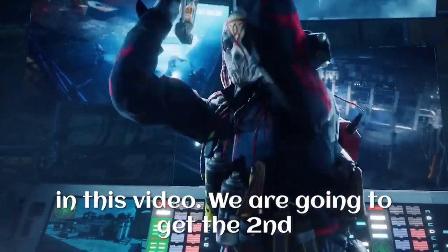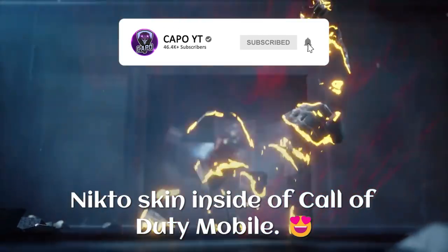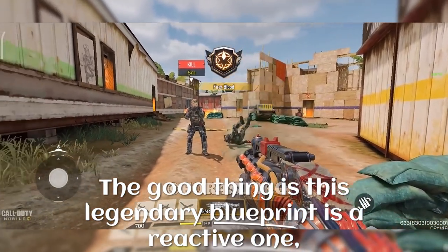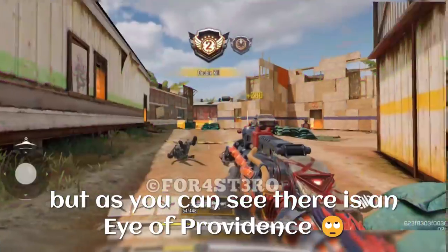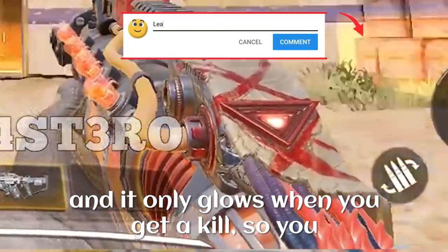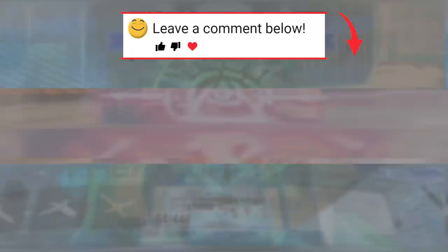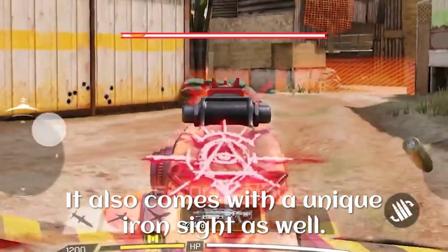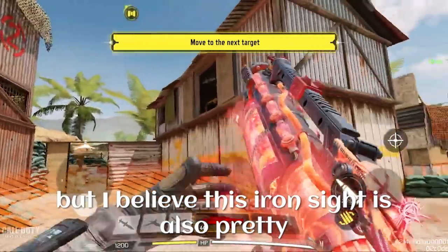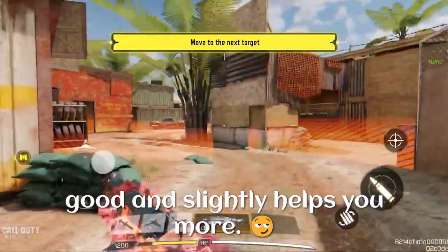We are going to get the second legendary PP19 Bison skin as well as the seventh Nikto skin inside of Call of Duty Mobile. The good thing is this legendary blueprint is a reactive one, but there is an eye of providence and it only glows when you get a kill. It also comes with a unique iron sight, and I believe this iron sight is also pretty good and slightly helps you more.